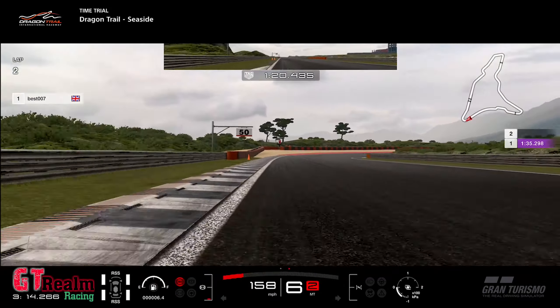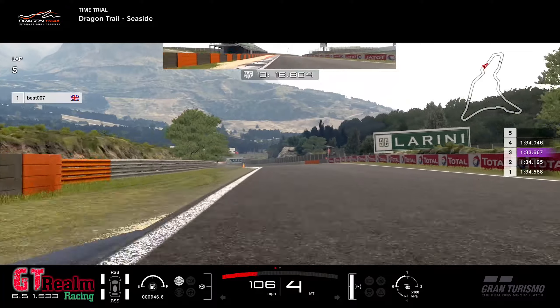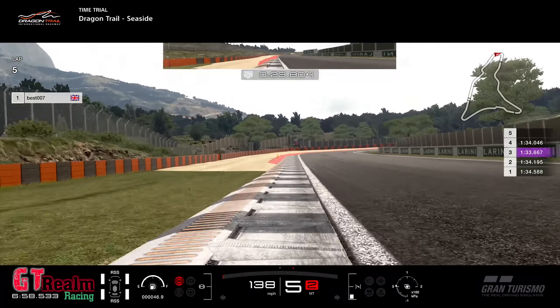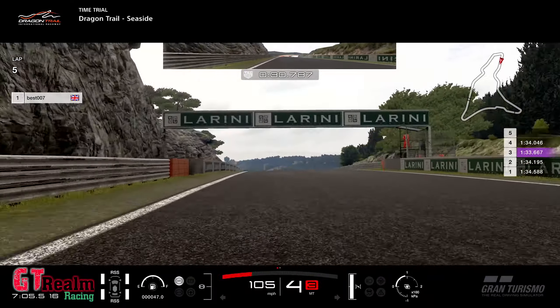Now we've applied the settings, which we'll show you after this lap. You can already see that the third lap we did was a 33.667, which is a massive difference in time. Obviously some cars will make major gains over others — it's just how they set up. The setup for this one is night and day. It's a bit scrappy at the beginning here, but still very controllable.